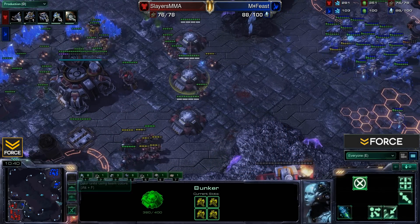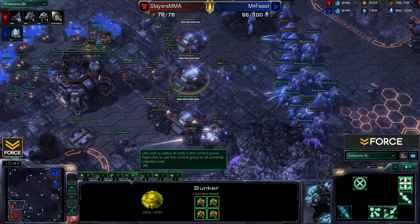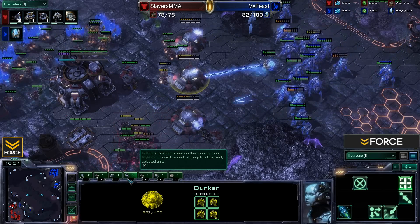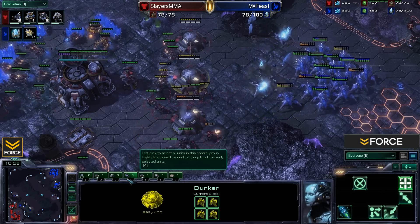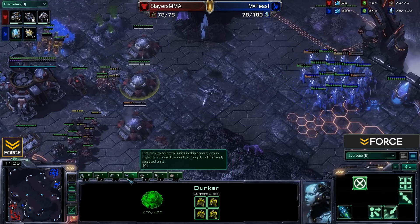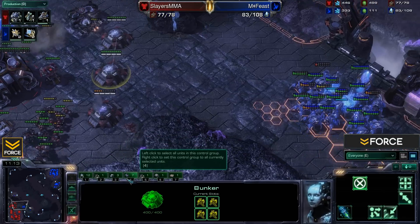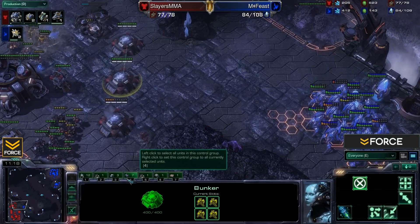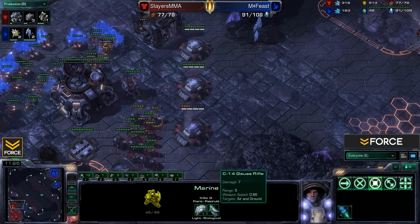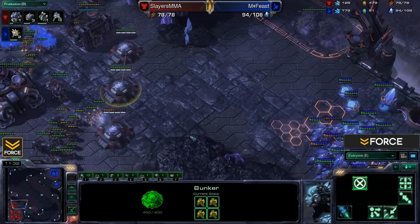A Zealot and a few more Stalkers join. MMA tries to hold steady. Honestly surprising we didn't see Guardian Shield — it really would have cut back on much of this damage. Injured blink Stalkers pull back when they can, but the Sentry gets dropped. This is not working at all for Feast. He's dedicated a lot to this and already lost a ton of resources. The bunker is filled with marines doing massive damage, and the weapons upgrade is certainly helping.